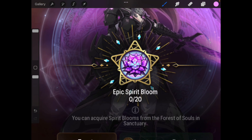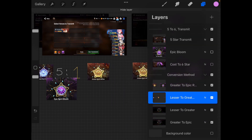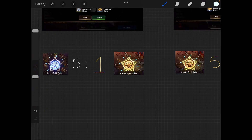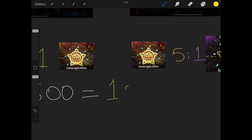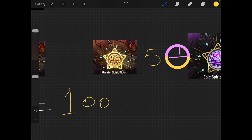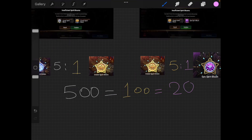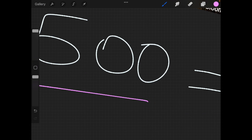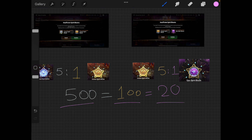Using that logic, it takes 500 lesser to create 100 greater, and 100 greater will equal 20 epic blooms — enough to six-star. This is the conversion method: 500 divided by 5 is 100, and 100 divided by 5 is 20. No penguins, no stigma used.